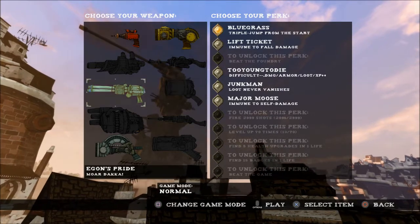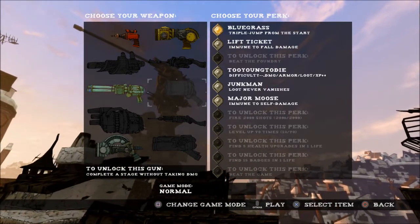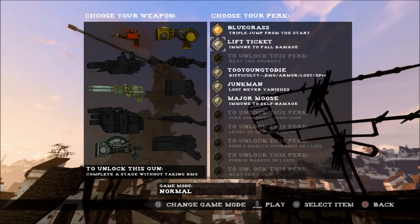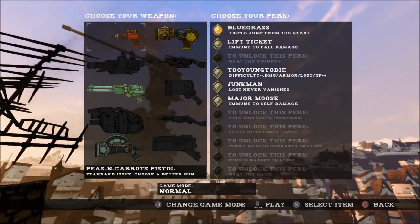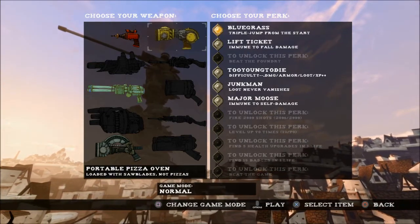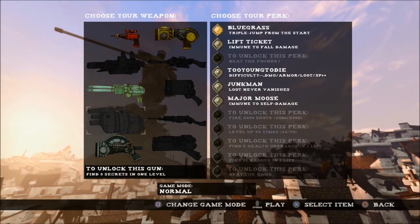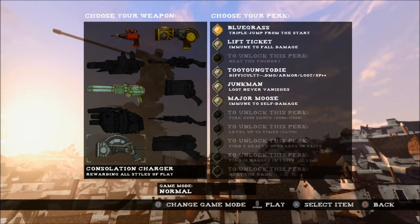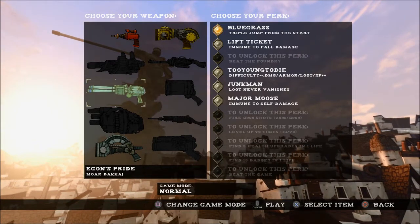Being a roguelike means every time you play, once you die, that is it - you start from the beginning. The only things carrying over are any guns and perks you've unlocked. You start out with two guns: the Peas and Carrots pistol, which is really bad, and the Portable Pizza Oven which shoots saw blades, which is pretty neat. So far I've unlocked the Egon's Pride and the Constellation Charger - you get that one for dying three times.